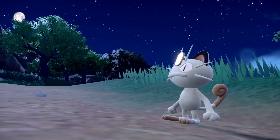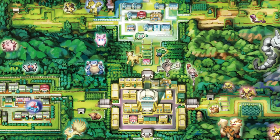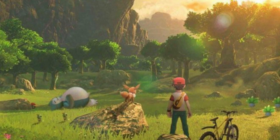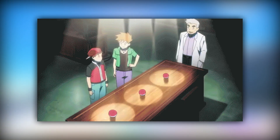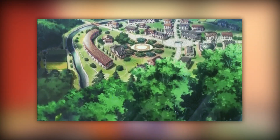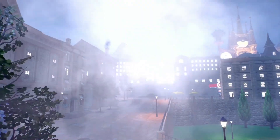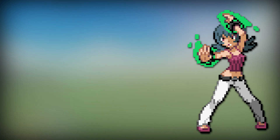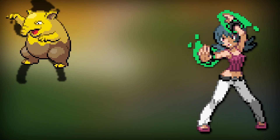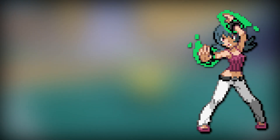To give you an idea of how this would work, let's use the Kanto region as an example since it's one everybody is familiar with. Imagine Kanto as an entire open world you can freely explore. After receiving your starter from Professor Oak in Pallet Town, you can go to any city you want. For example, if you go straight to Sabrina in Saffron City as your first gym, she would probably use very low level Pokemon — like a Level 10 Drowzee — with her ace being something like a Level 14 Kadabra, because you have no gym badges.